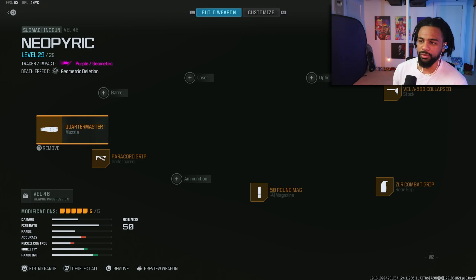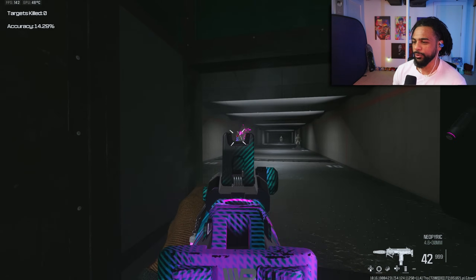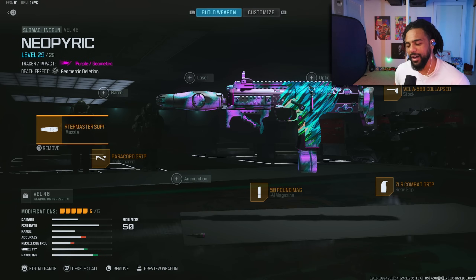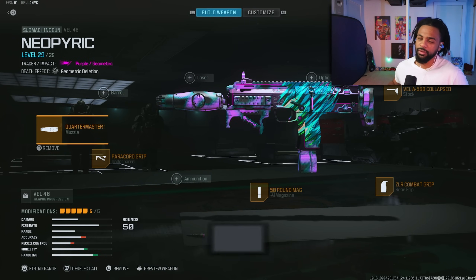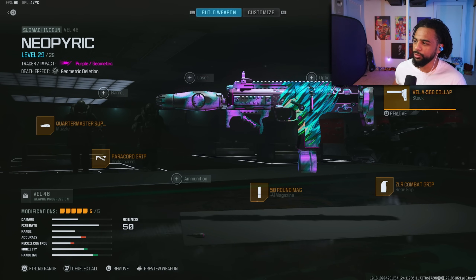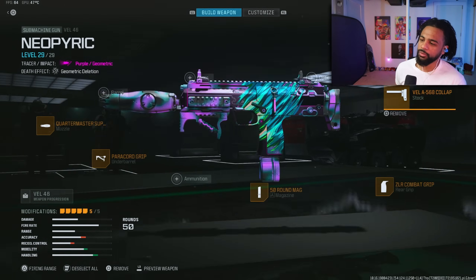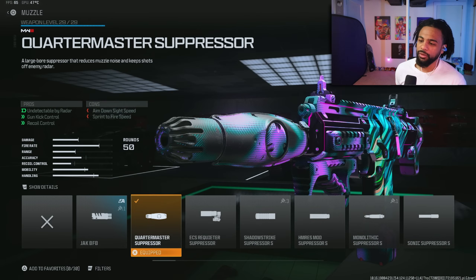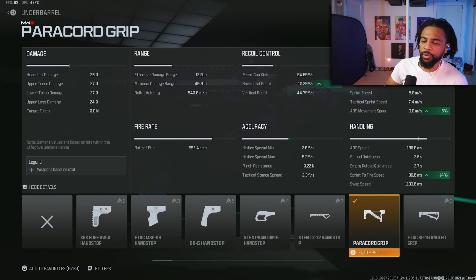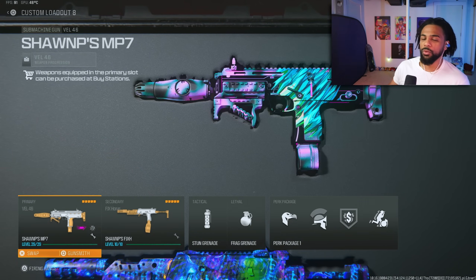The Vail 46 has surprisingly made a return to the meta. After the update they gave it some superpowers, so try this gun out. I'm not a big fan of it because it's an MW2 gun — all MW2 guns are flawed due to bad attachments and really slow movement. You kind of have to compensate for the bad movement speed by throwing on a collapsed stock, but then you lose recoil control, which you try to make up with the rear grip, the brand new suppressor, and the paracord grip. Even so, it's still a bit jumpy and doesn't really compete with the number one or two guns.